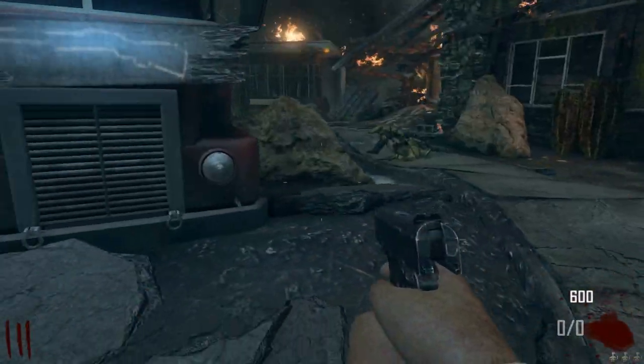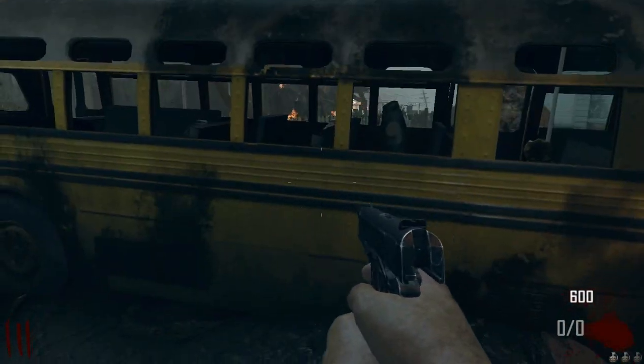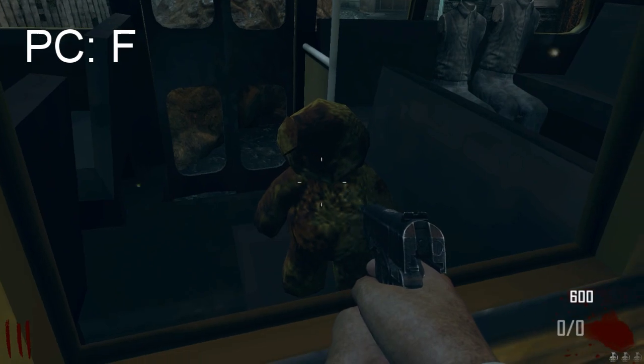First of all, what you want to do is go near the yellow bus and look in the window. Once you do so, you'll find this little bear. When you see him, you just look at him and press F on PC, Square on PS3, and X on Xbox.